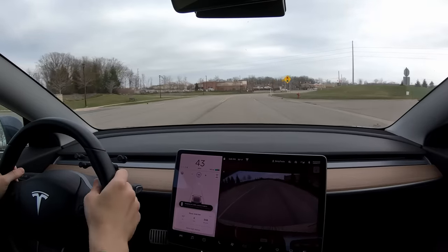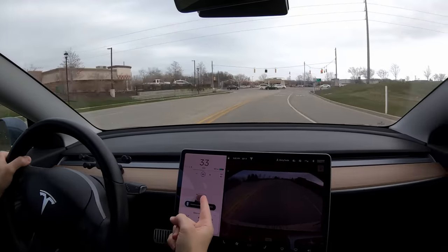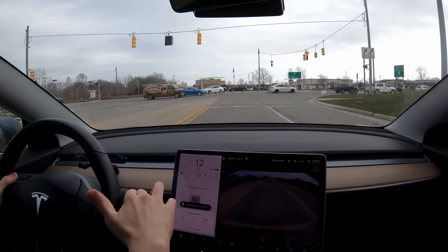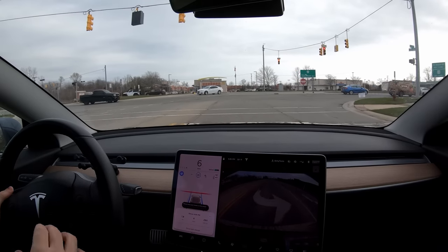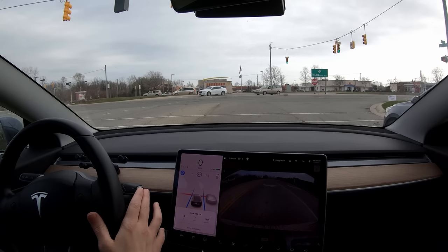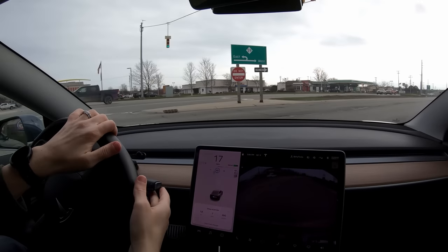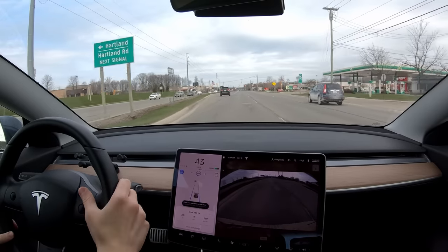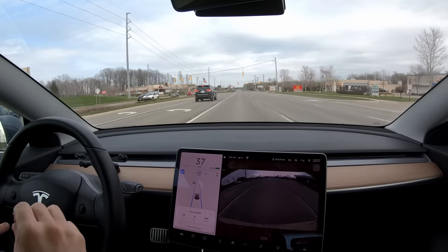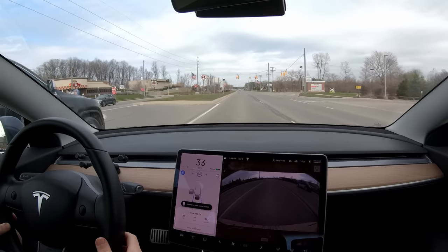Coming around the bend — it already knows the light is there. It can't see the light yet but it's guessing — and it got it. Boom, there it is: red light. I'm telling it to go, it's completely ignoring me. It's green — I told it to continue. Back in autopilot, auto steer and acceleration. We have a red light — let's test hitting the accelerator. It's slowing down right now; I'm going to let it slow all the way down.